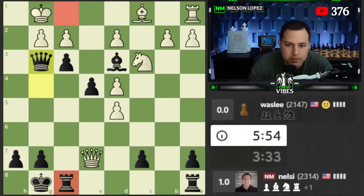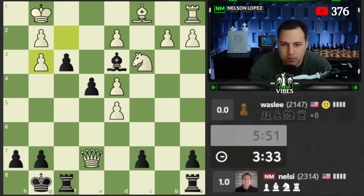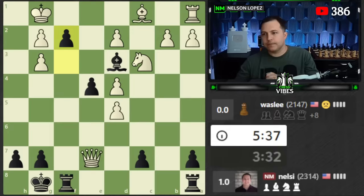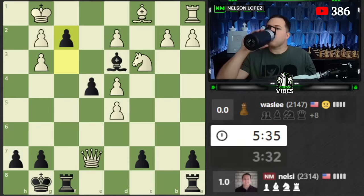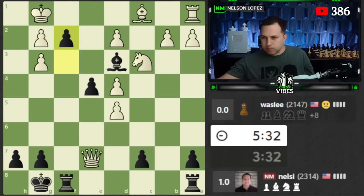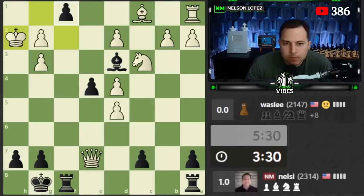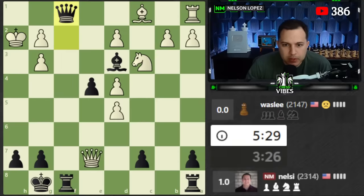I wouldn't be surprised if we see a resignation right here - they can't use these pieces, they only have a queen and knight left essentially, and I'm going to have a queen, two rooks, and a bishop. It's over. Look at this - it's beautiful. King has to go to h2, I'm going to get the queen and it's all over. I don't think it makes sense to get a knight because I don't have enough to force checkmate, so we'll get the queen.